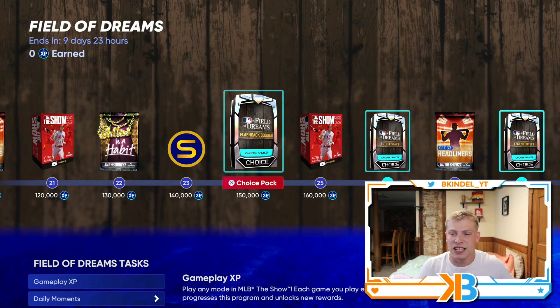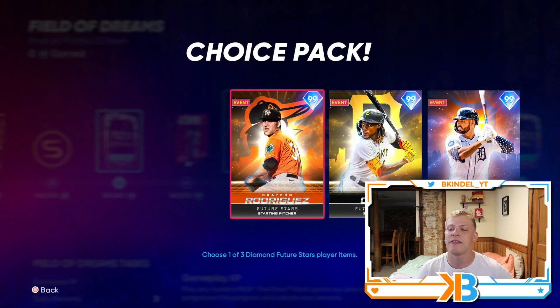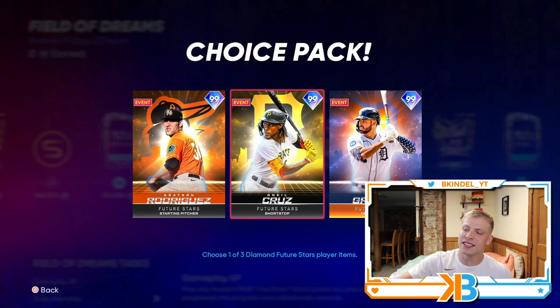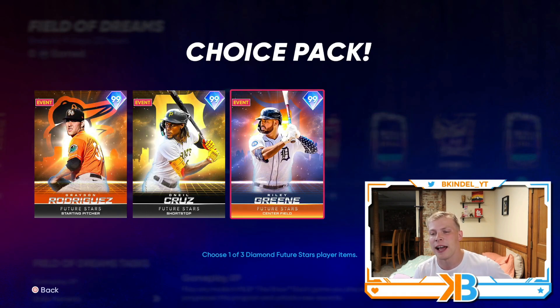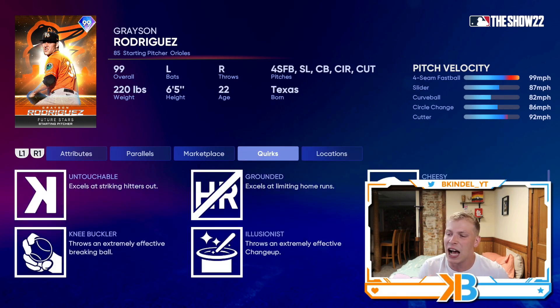We got the Flashback Legends pack, and of course we also have the Future Stars Legend pack at 175,000 XP. This has Grayson Rodriguez, the Statcast legend O'Neal Cruz, and Riley Green. Grayson Rodriguez has a good pitch mix with the fastball, slider, curveball, circle change, and cutter, with 107 hits per nine. On top of that, he has the outlier quirk on the fastball as well, so he's a really good right-handed pitcher.